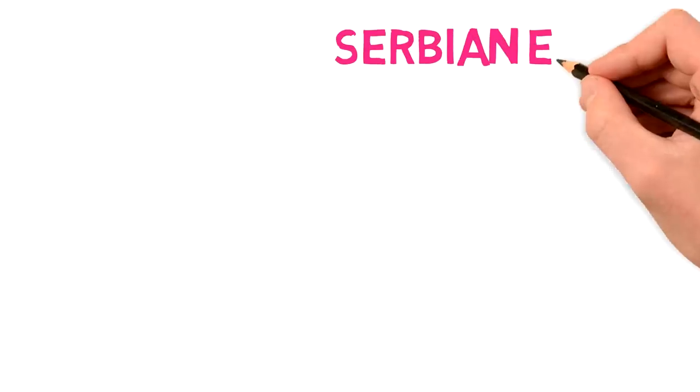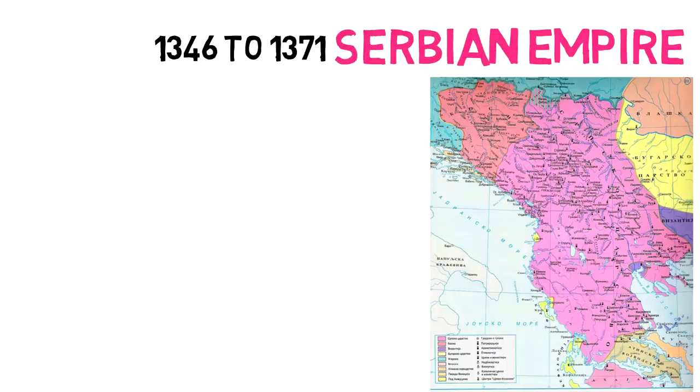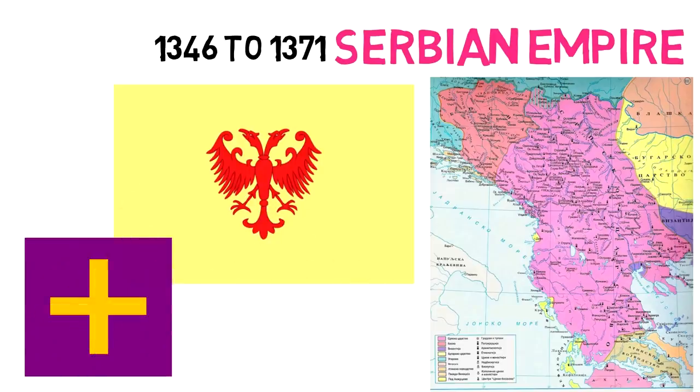After this came the Serbian Empire, only lasting from 1346 to 1371, and keeping a similar flag to the previous one — a yellow field with a red double-headed eagle. There was also an imperial banner during this time, a purple square with a yellow cross in its center, representing the emperor.